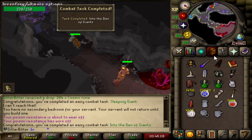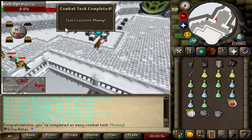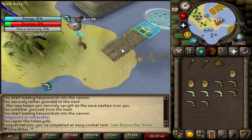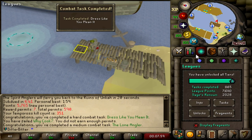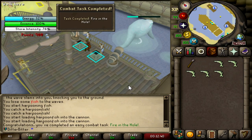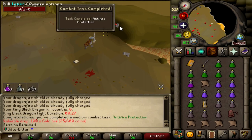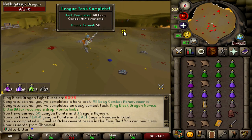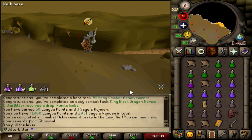I just killed every Giant in the Giant Den, which is another easy combat one. We've got a couple more to do. And that is an easy combat task. And that's the Master of Buckets combat task completed. And that's Repair Damage Totem Pole. And that is Hard Combat Task Dress Like You Mean It and The Lone Angler. I had to load both cannons on both ships — okay, I'll go do that now. And that's Fire in the Hole. We're going to KBD. That is Anti-Fire Protection done. And that is Claw Clipper. That should be 50 points for all easy combat achievements done — 71,060 points.